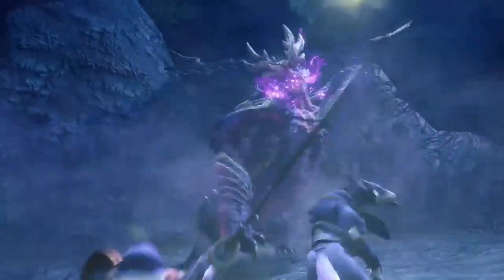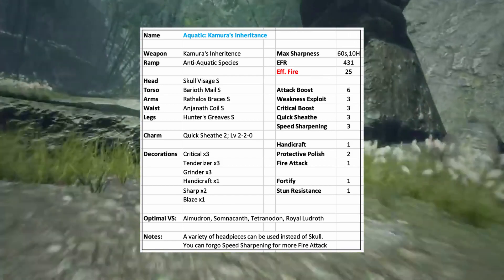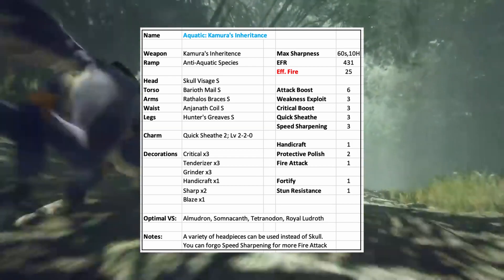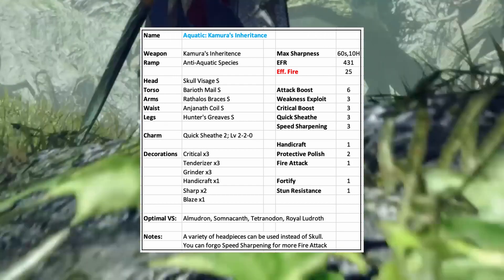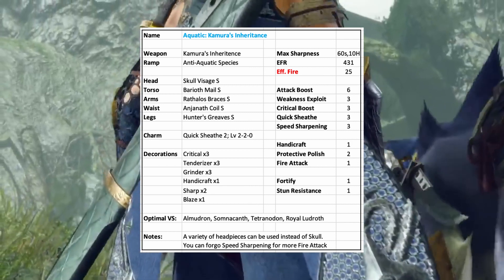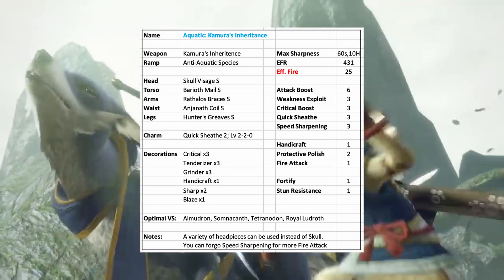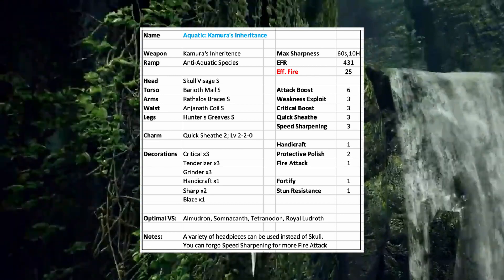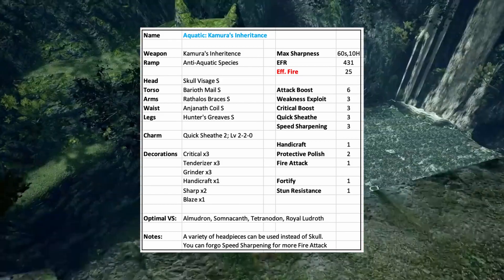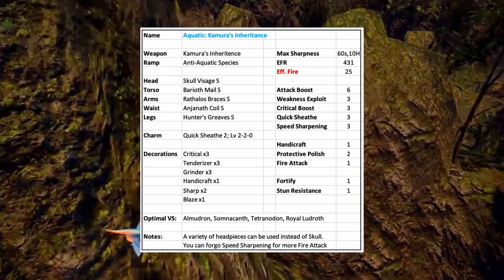We do get one additional new Fire longsword which is actually pretty good and has its own use cases. That is Kimura's Inheritance, which is the final form of the Hand-Me-Down Sword. The reason this longsword is so good is that it starts off with really high base affinity and can hit white sharpness with just one point of Handicraft. Most importantly, it can ramp up with Anti-Aquatic Species, which increases raw damage by 10% against Aquatic Monsters. It's not good against all Aquatic Monsters — this sword does rely a bit on its Fire Damage, so it won't be great against the Misitsunes or Giratotas. But against the other four Aquatic Monsters — Almadron, Somnacanth, Tetrodon, and Royal Ludroth — Kimura's Inheritance is actually optimal.